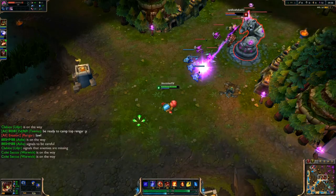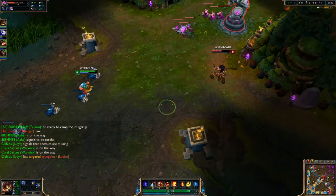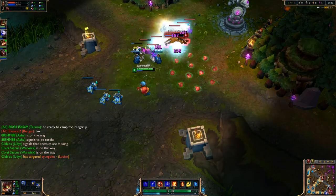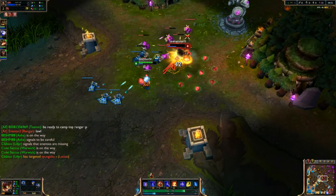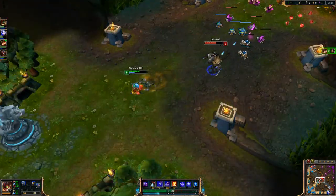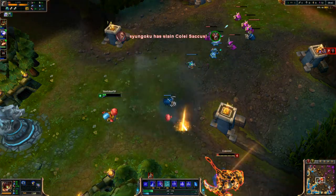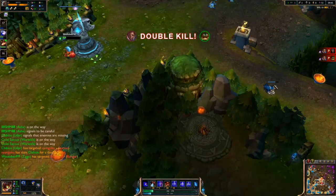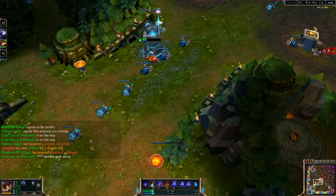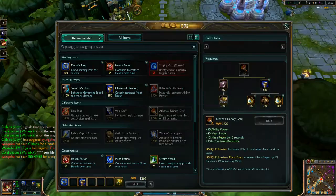Rengar comes in from behind, jumps up — a little early for that. She throws a spear and misses. I throw in my E and miss. Then she comes in, I throw in a Q, she jumps right on it, and I W and ignite for the kill. Then Rengar comes in and I have to flash out. He hits me with his snare, I throw in my ult and my Q, and that brings him down really low. I throw in an auto but I don't feel I have enough health to chase him — they might come in and gank. After looking at this, I think I could've gotten him.